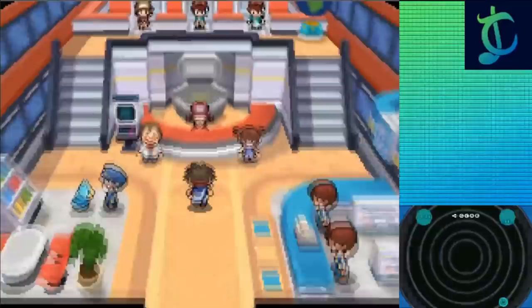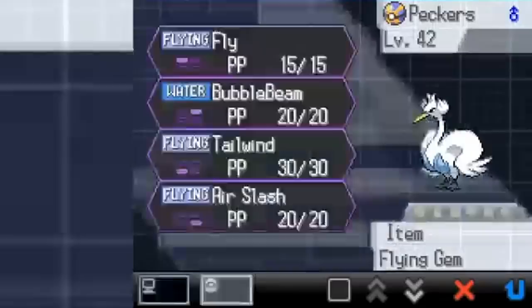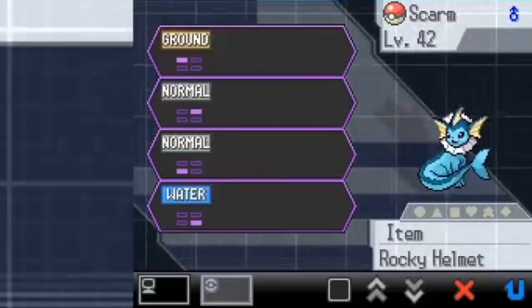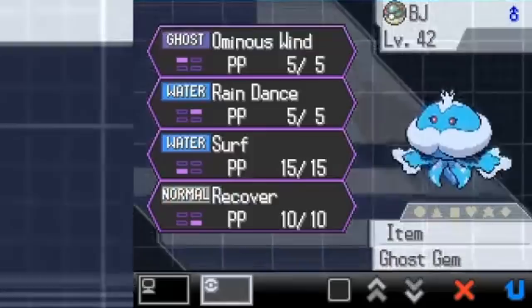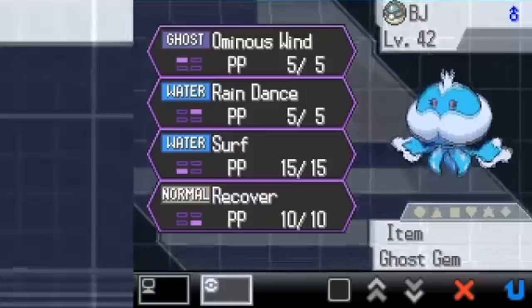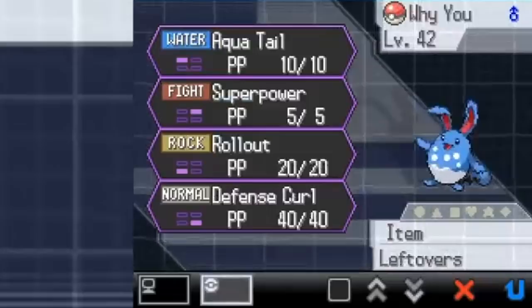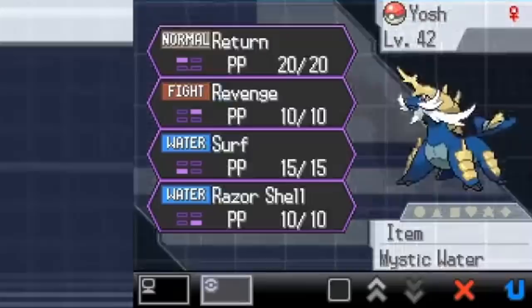Team recap time. I've got Swanna holding a Flying Gem with Fly, Bubble Beam, Tailwind, and Air Slash — Air Slash for flinching, Tailwind for helping the rest of the team since Skyla's Flying types are fast. Second is Vaporeon holding the Rocky Helmet with Sand Attack, Charm, Strength, and Surf — essentially the HM user with occasional Surf and Sand Attack usage. Third is Jellicent holding the Ghost Gem with Ominous Wind, Rain Dance, Surf, and Recover — two support moves and two STAB moves. Fourth is Azumarill holding Leftovers with Aqua Tail, Superpower, Rollout, and Defense Curl — still absolutely broken with Huge Power. Fifth is Simipour holding the Water Gem with Thief, Acrobatics, Surf, and Scald — Surf and Scald first, then Acrobatics for double power without a held item. Lastly, Samurott with Return, Revenge, Surf, and Razor Shell — good coverage but the Fighting type attack won't be useful for this fight.